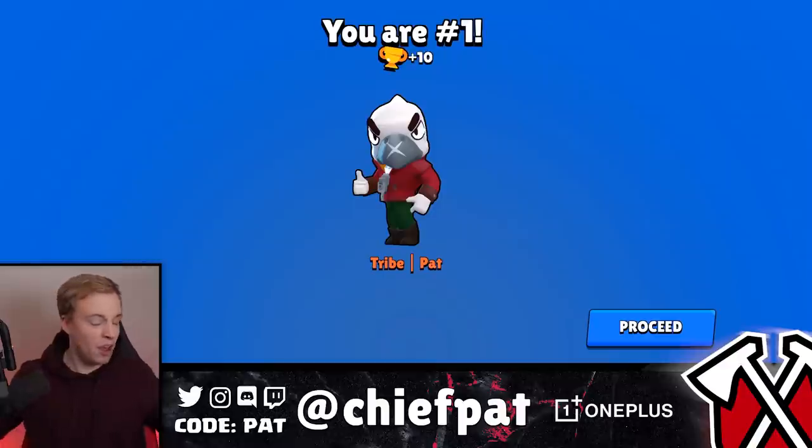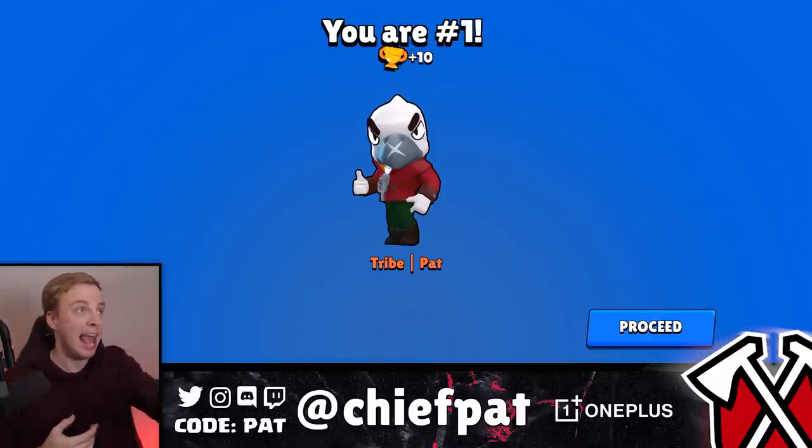The solo showdown is the chief, guys — fun battles today using Crow's gadget inside of Brawl Stars. If you want to see me play any other gadgets inside of Brawl Stars, let me know inside of the comment section below. Of course use code Pat in the shop if you haven't already — it's so easy that even Benton one could do it. I'm shading the tribe members right now. Guys, use code Pat in the shop, subscribe, hit that bell. See you guys in the next episode. Peace out.